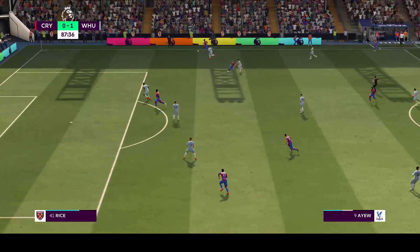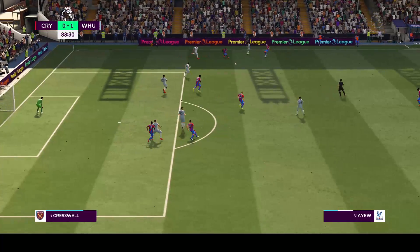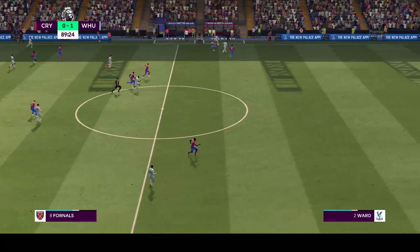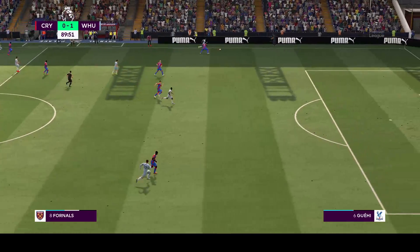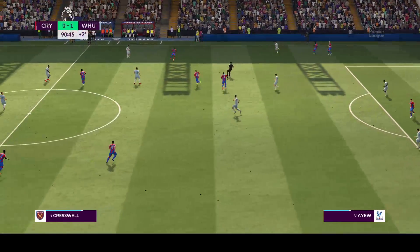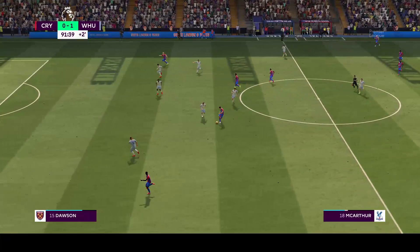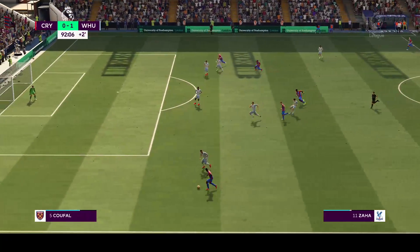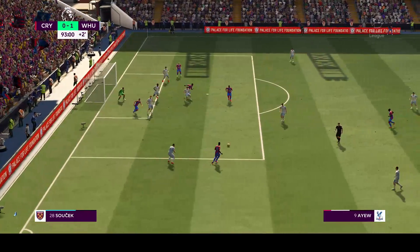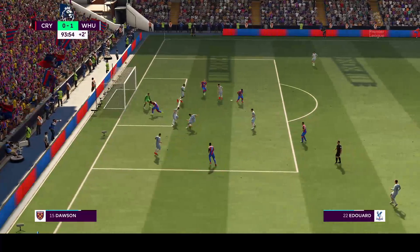They're getting it forward but they need an equaliser. Vlasic. Pablo Fornals with it. Pablo Fornals. And credit is due for that good piece of defending. Edouard on. And Zaha has it. Cuts it back. This could square the game. He's foiled them on his own.